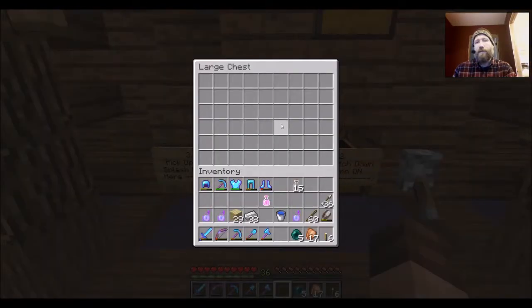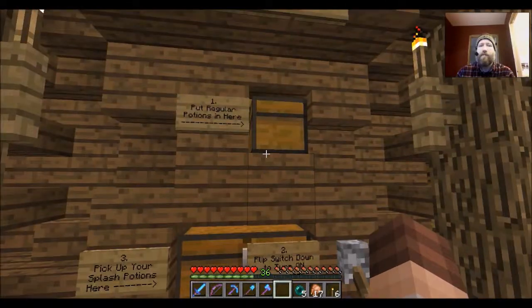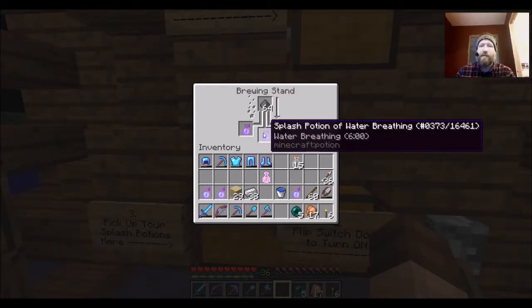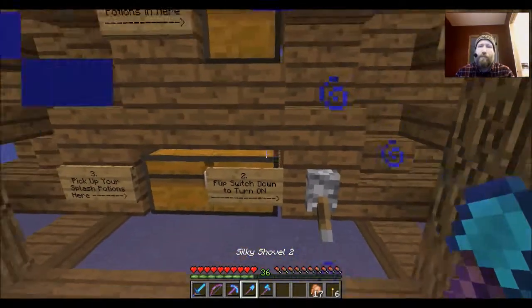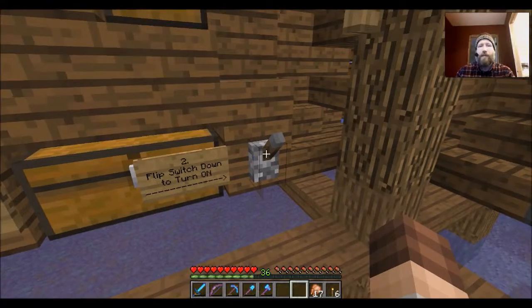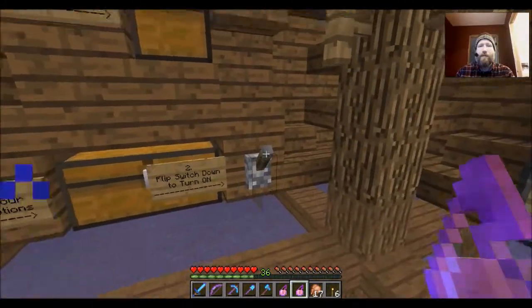Second you flip this switch down — there's no audio indicator on this one — it's just going to take whatever you put in the top and convert it into a splash potion. After 30 to 40 seconds they show up down here after going through the process of having the gunpowder applied. If you point your mouse right here you can actually see them sitting there waiting to be dispensed. Flip that up to turn it off. Bottom line: put your potions up here, flip that down, and your splash potions will end up down here. Just be sure to flip that back up whenever you're done.